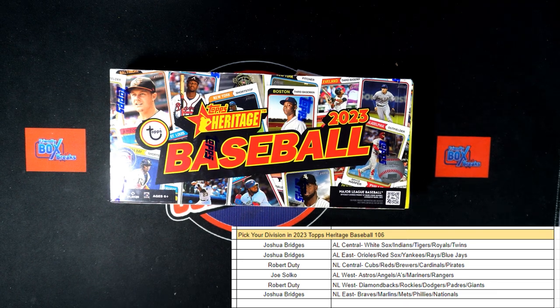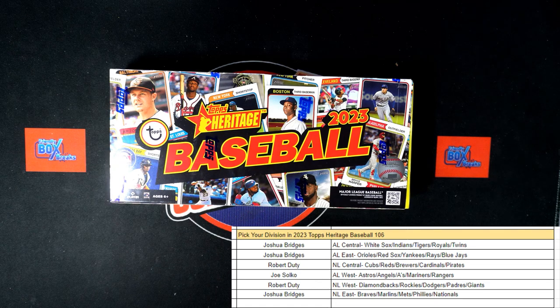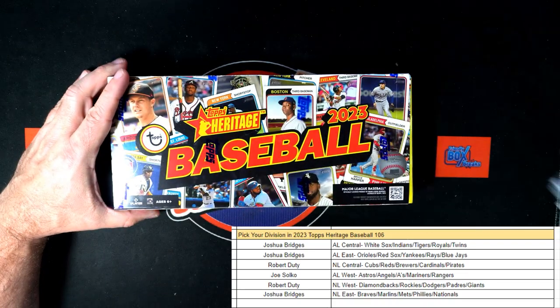This is going to be Heritage Baseball 106. I'm going to list Heritage Baseball 107 as we speak, listing that one now. So Heritage 107 is now listed and we're doing Heritage 106. Let's go short print fishing here and let's see what we can pull out of this thing.